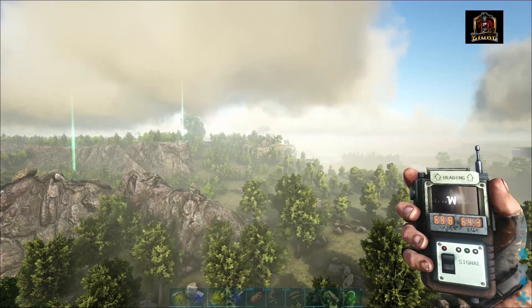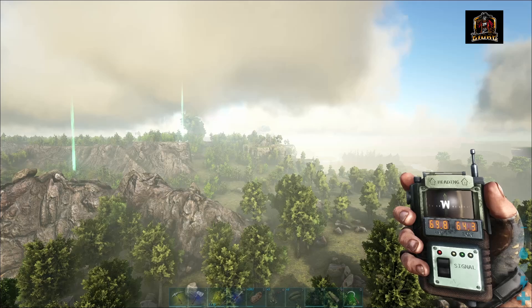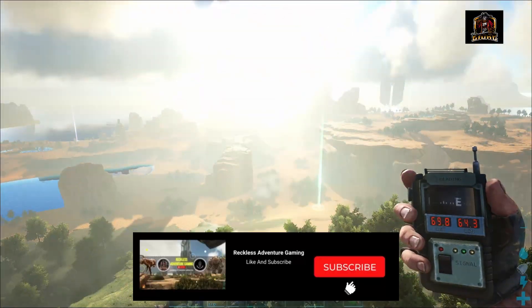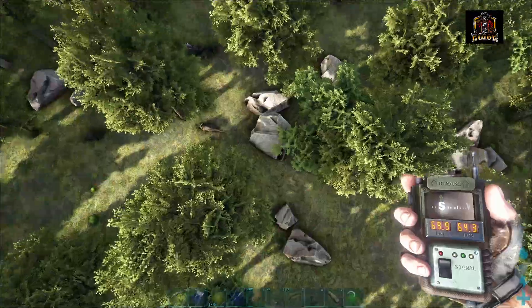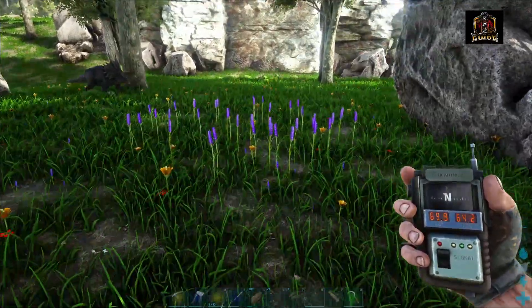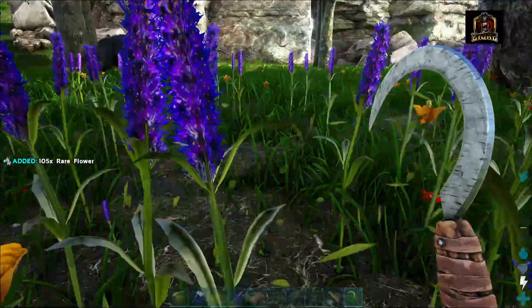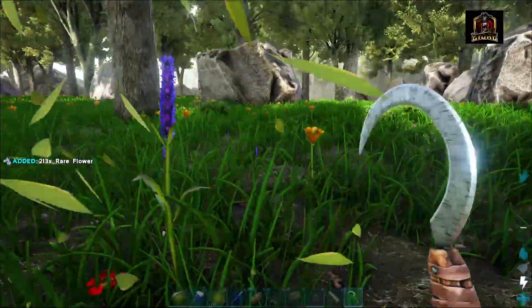Alright, for our first spot here, we're going to be coming at you from 69.8 lat by 64.3 on the GPS. Here's a bit of an aerial view — we are just up this little ramp coming from the desert biome area, and what we're looking for is straight down here: this patch of purple flowers. The scythe is going to be your best bet to come in and harvest these for a bunch of rare flower. This is spot number one.